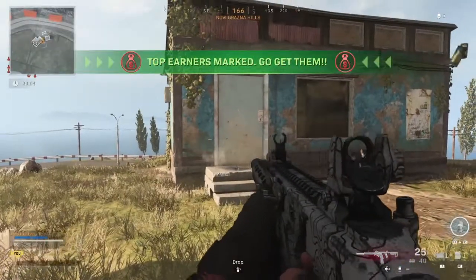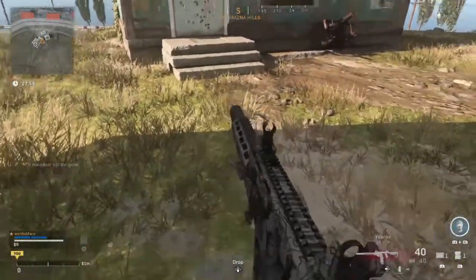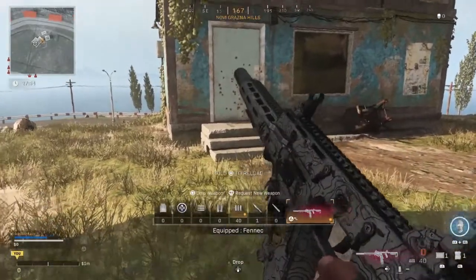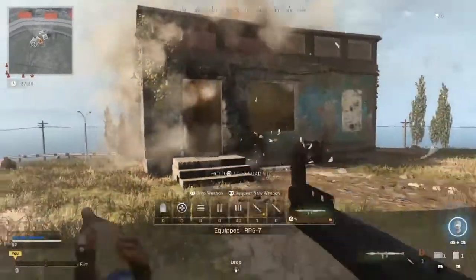So I'm going to quickly show you how to do it. As you see on the screen right now, I'm just about to unload my full clip. Just as I finish my reload animation, look at my reserve bullets when I pick the gun back up — there's 40 there again. So all you literally have to do is when the reload animation is just about finished, drop your gun, which on the PlayStation you hold down the D-pad and press square.